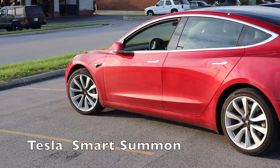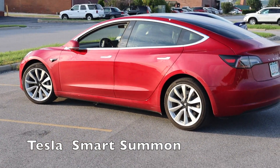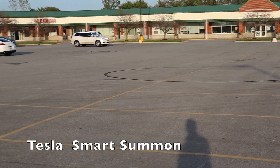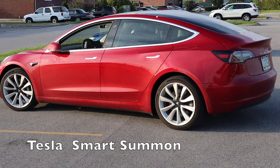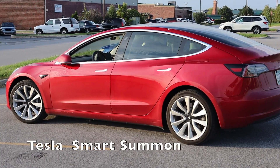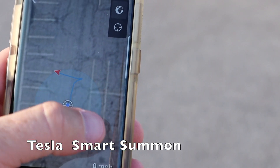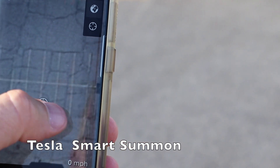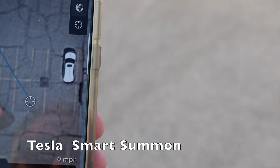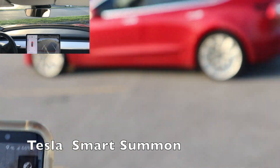We are sitting here not parked correctly at all in this parking lot, and I'm going to send it to a location a little further down that way and see how well it interacts. See if it actually turns itself around or just reverses all the way to the location. Coming to the app — Smart Summon — and we're just going to send it right there. It looks good, and now we're going to hit the summons button.